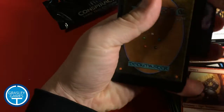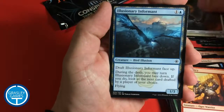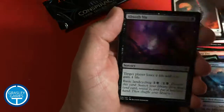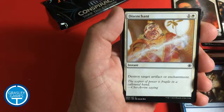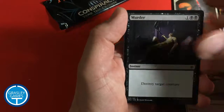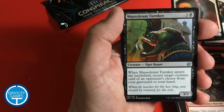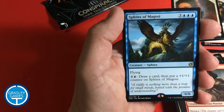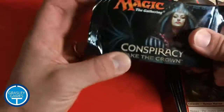My daughter loves to see the Planeswalkers, and so she was happy to see what she got in her packs. Illusionary Informant, Trumpet Blast, Absorb Vis, Traumatic Visions, Disenchant, Orchard Elemental, Wild Griffin, Murder, Vaporkin, Deputized Protester, Mausoleum Turnkey, Shipwreck Singer, Sulfurous Blast, Sphinx of Magosi, and Emissary's Ploy is our conspiracy card.